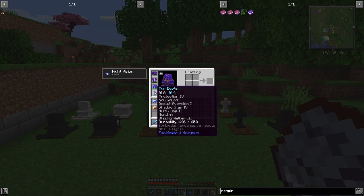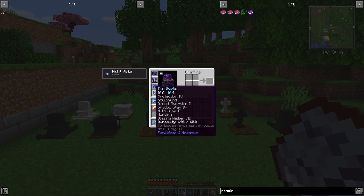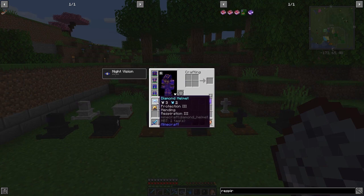I've also added Shadow Step 4, Multi-Jump 2, Mending, and I found another book with Blazing Walker 3 - that means we can walk on lava, always a good thing. But if you look at the actual durability of this armor it's reasonably low compared to the previous set. So let's have a look at these diamond helmets which we got from end cities.